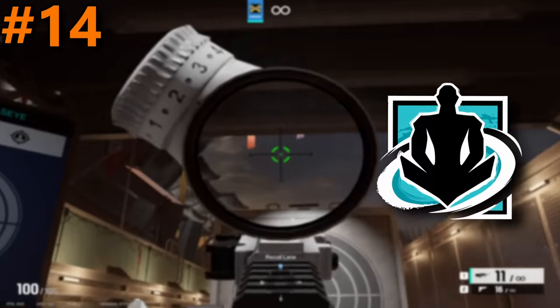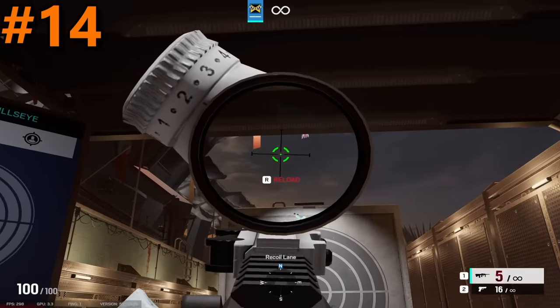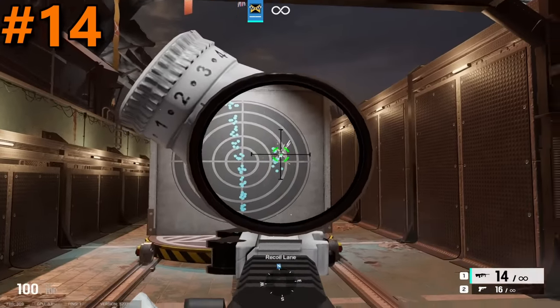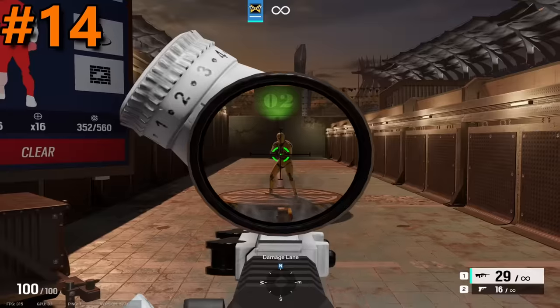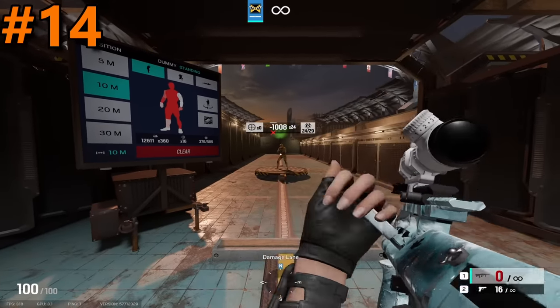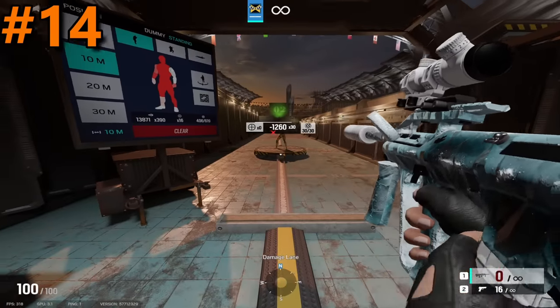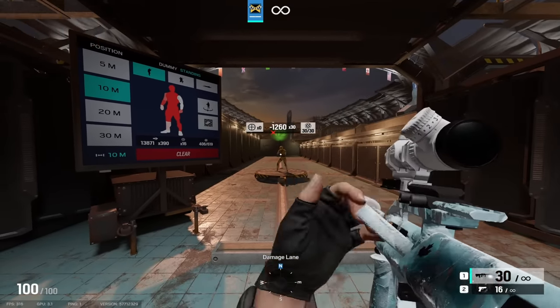Now in the 14th spot, we have Wamai and IQ's Aug A2. This thing is an extremely average weapon all around. It has pretty easy to control recoil, as you can see by the spread. It has 42 damage, a 720 fire rate, and a DPS of 504. Literally everything here is average, so much so that I don't really have much to say about it. It will get the job done if you run it, and that's about it.